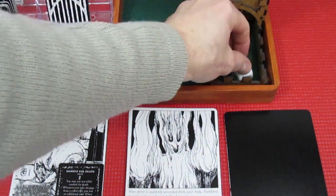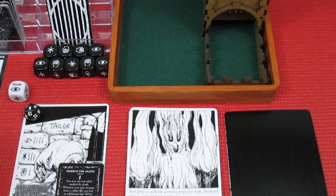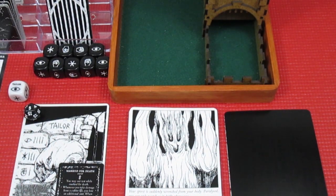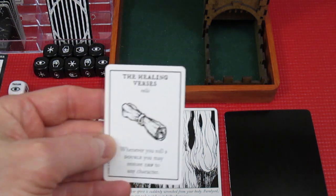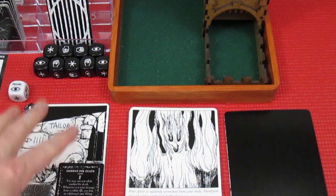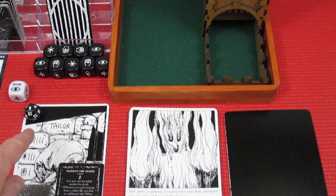On the third roll the Mason gets double fist and shield — so the Tailor loses a health down to four, but the Mason uses Healing Verses to restore one hit point back to her, bringing her back up to five. She only lost one health through this whole encounter. So we're at the Tailor with five health and the Mason at four.